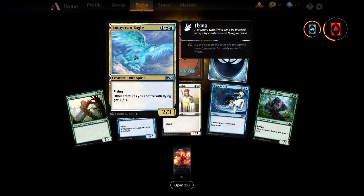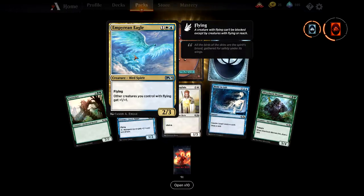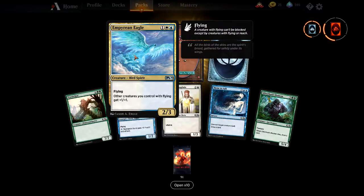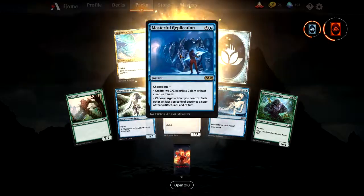Oh, that's nice — Perinian Eagle. Other creatures with flying get +1/+1. Very cheap as well. Blue-white flyers — token creature of choice. It's going to be the go-to for a blue-white flyer deck.